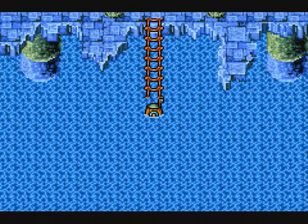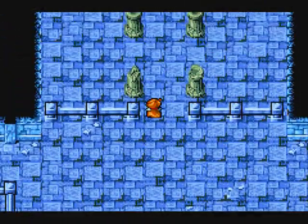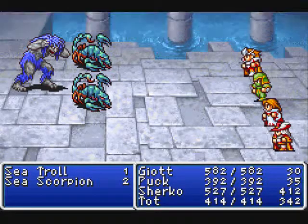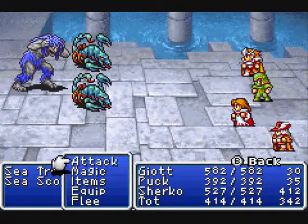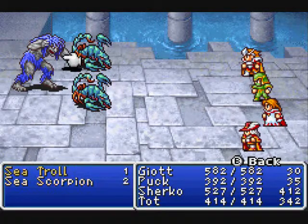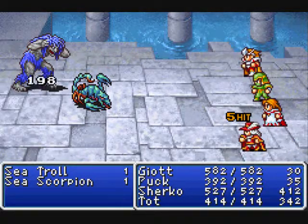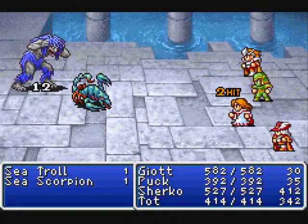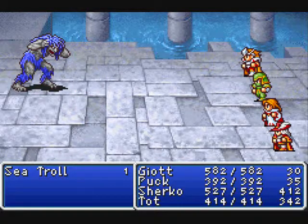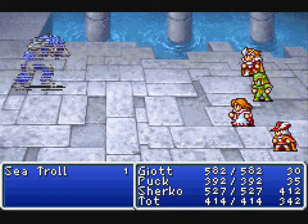Welcome to the Sunken Shrine. Here we have Sea Troll and Sea Scorpion. The majority of the enemies you'll run into here are weak to lightning, as you might expect. There are a couple of enemies that are not, though.